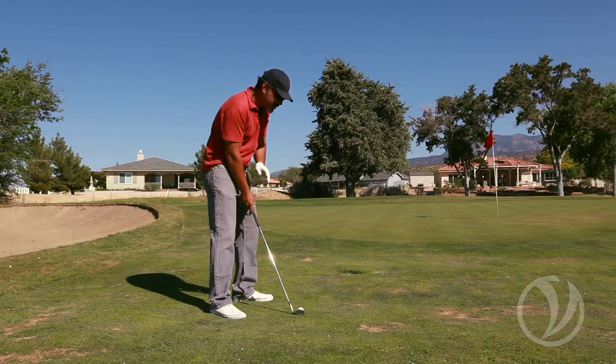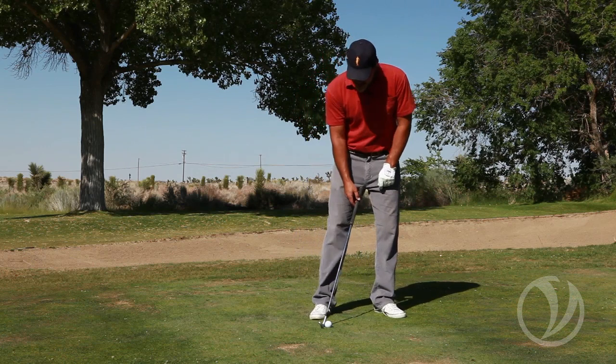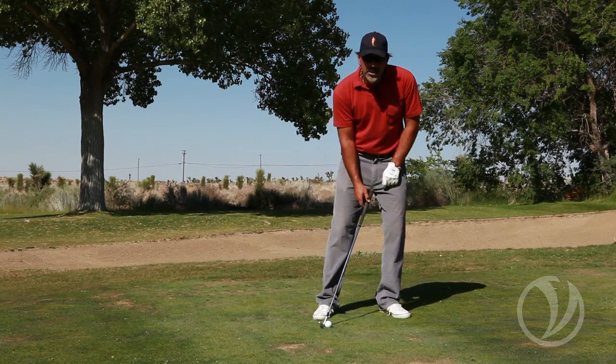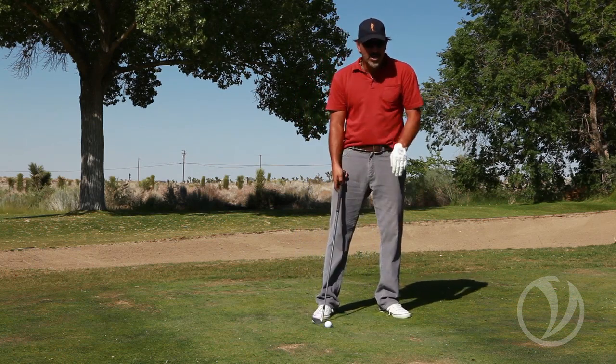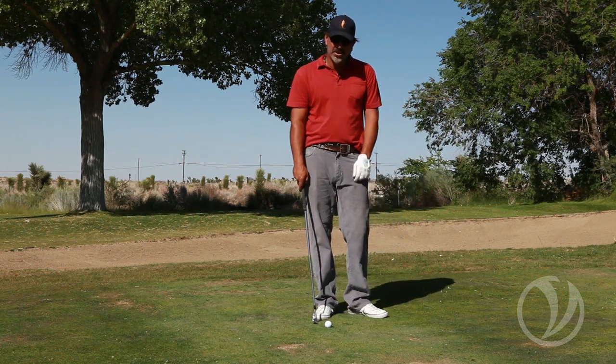If I play the ball in the middle of my stance, the club is now slightly de-lofted from the front of the stance. And if I play it in the back of the stance, the club is more de-lofted. So it's by changing ball position that you can control your trajectory from your full swing down to your short game.